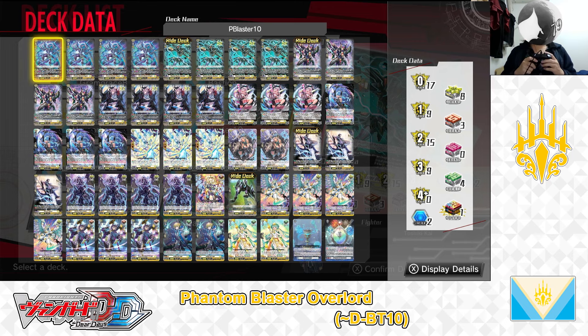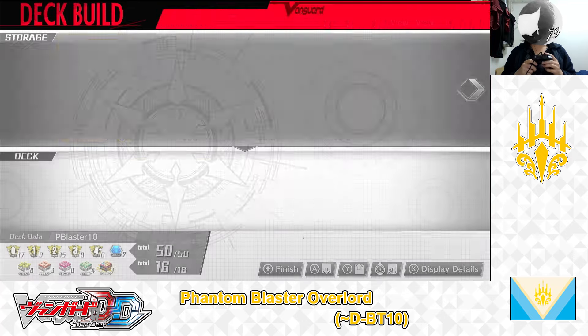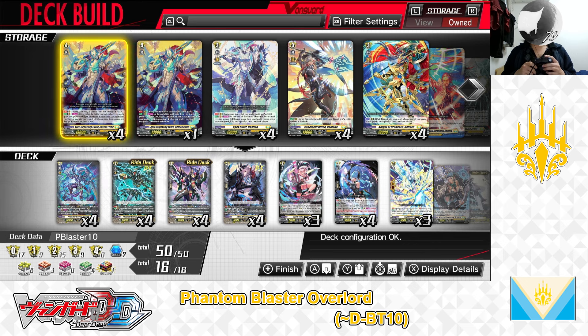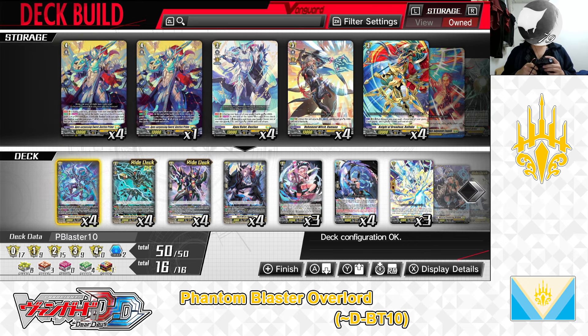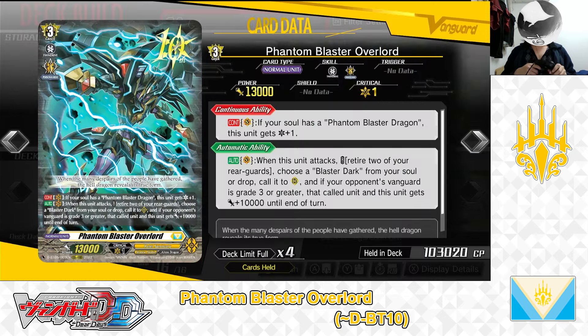Let's begin — going to select the deck, entering Edit Deck, and off we go. Here we are in the Edit Deck menu. The deck I'm building in today's Deck Profile video is a Keter Sanctuary, Phantom Blaster Overlord deck, made up of cards only available up until D-Booster 10.